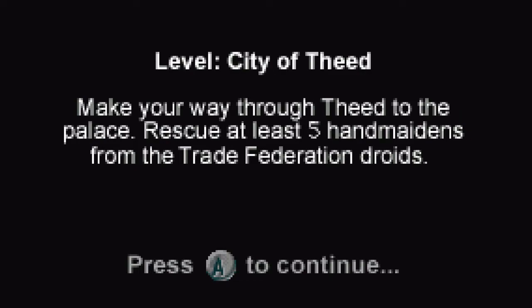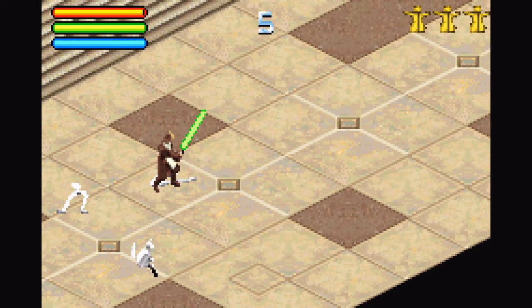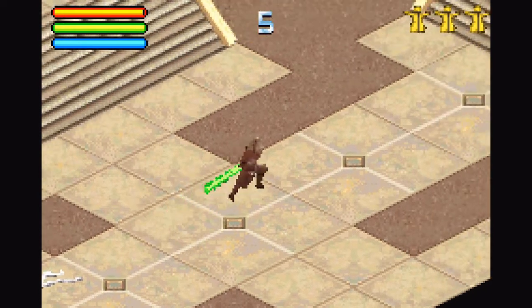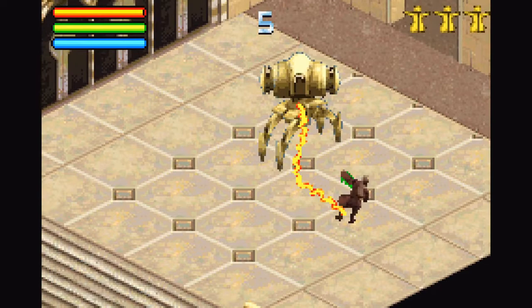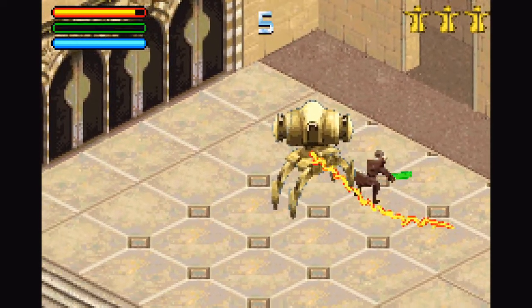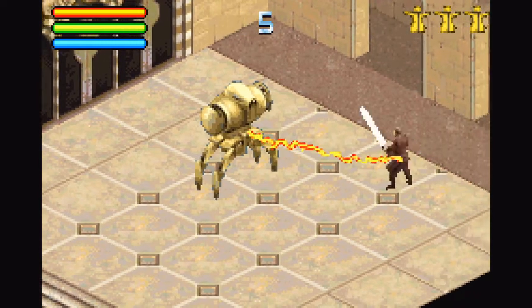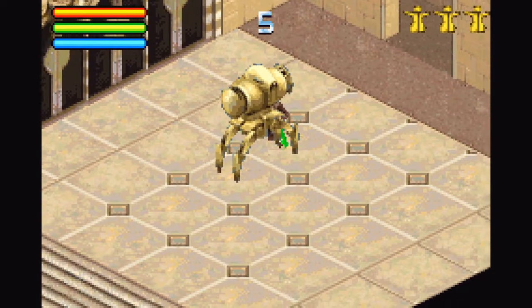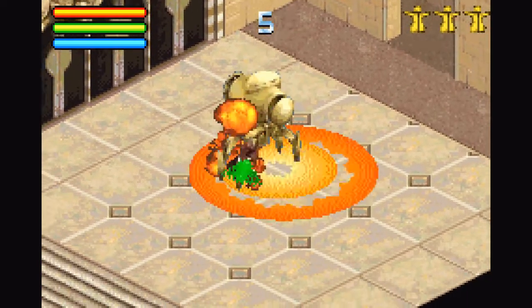Make your way through the palace — rescue at least five handmaidens from the Trade Federation droids. Alright, next boss. What do we got? Oh, she's using like a whip or something — an electric whip. I've got to be hurting it because it's moving when I hit it.